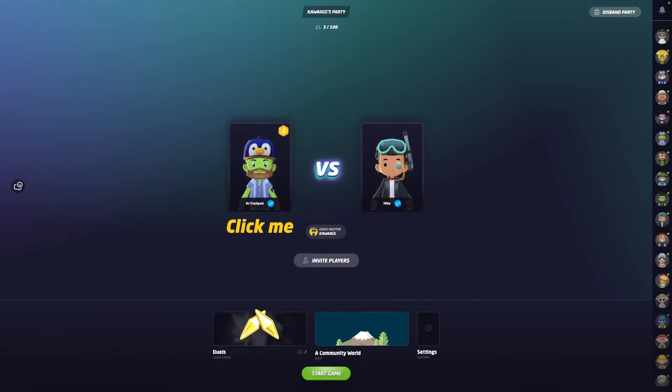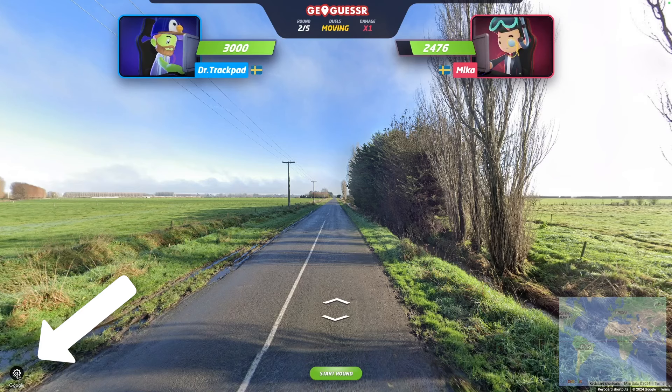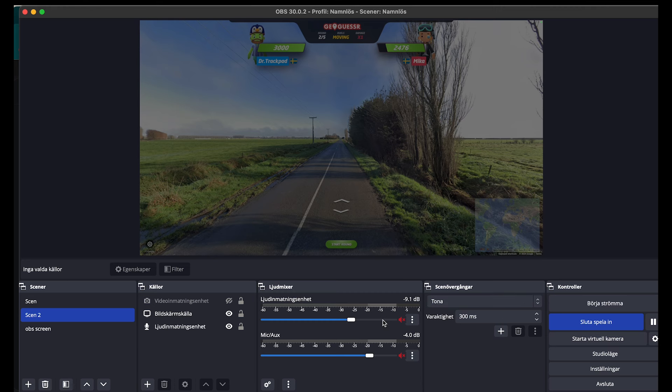You start by toggling the player facecam option, which can be found both in the party lobby and also in the active game. Then you can capture the feed with your streaming software in just a few clicks.